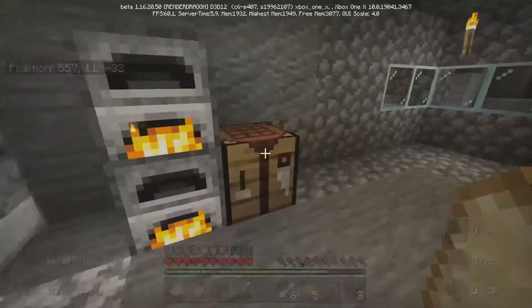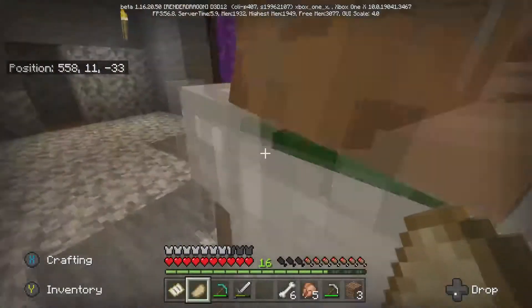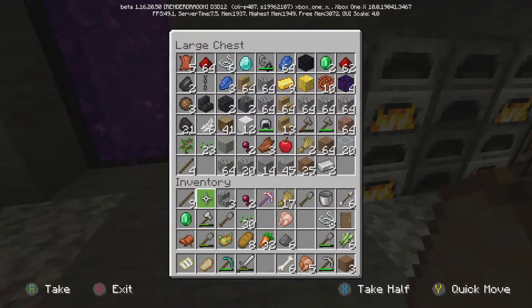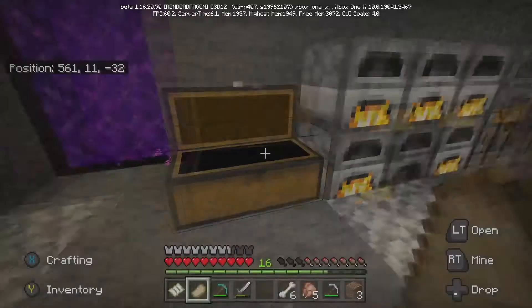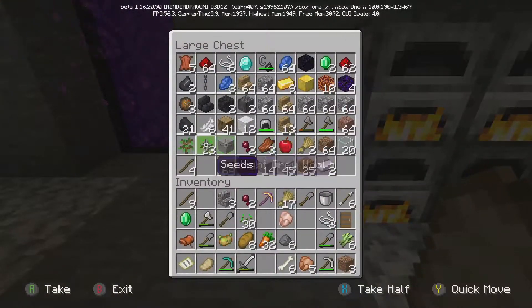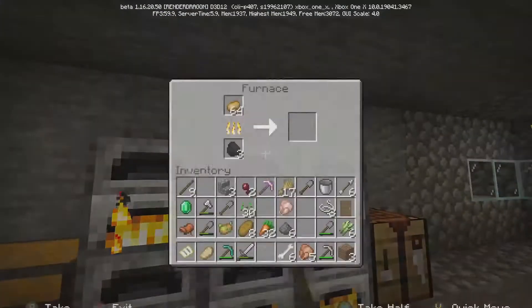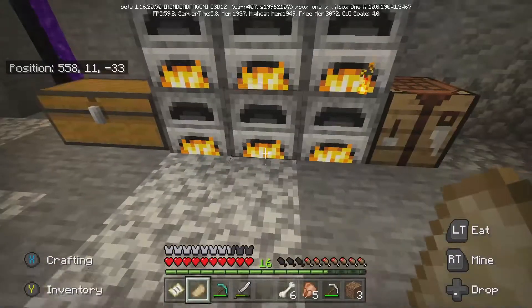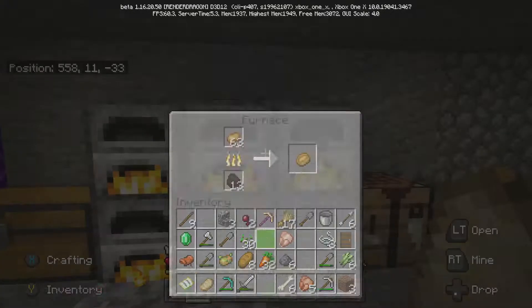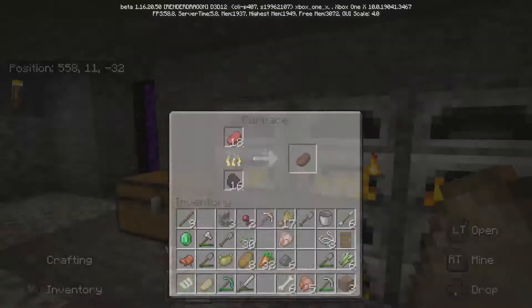I've got some raw mutton and raw pork chop as well. Make some more furnaces, yeah I was about to say. I've got no stone on me. There's stone in there. Put some coal in them. Is there any coal? 21 coal. Put it in the bottom one. Put half that. So we've got potatoes there mate — we've got bare food.